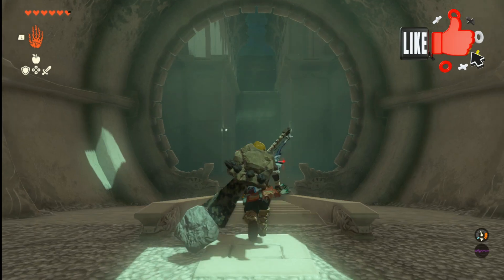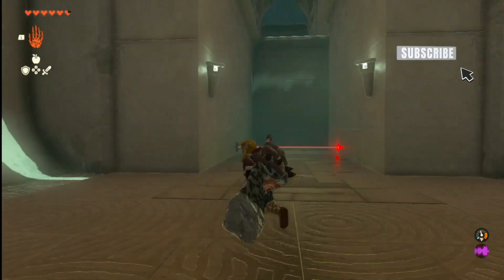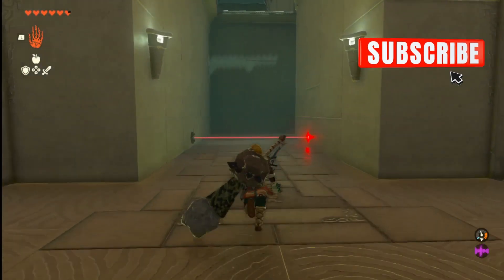In this shrine in Legend of Zelda Tears of the Kingdom — Aid from Above — what you want to do is jump down here.